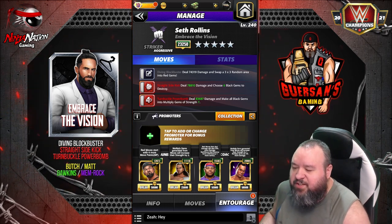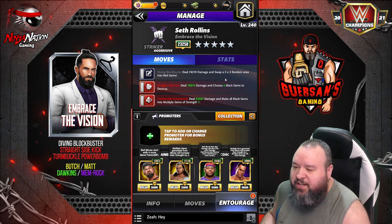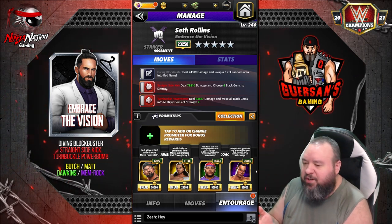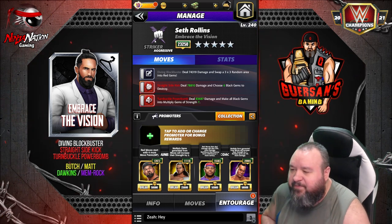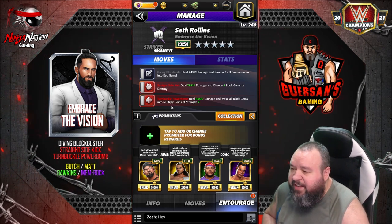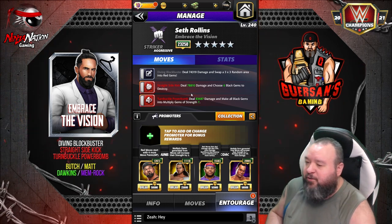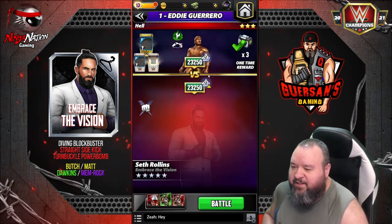Using Angelo Dawkins so red moves do 10% more and destroy one more black gem. You've got a bunch of options — Memrock is pretty rare, but you could use red damage, red move damage, black move damage, black gem damage. Instead of Butch you could start with Bray, but the problem is doing that three-by-three area will more than likely cause an early pin. With Butch you'll be able to use both red moves before the early pin, because there's no way you're doing all three moves.